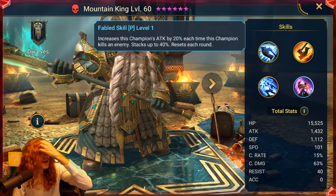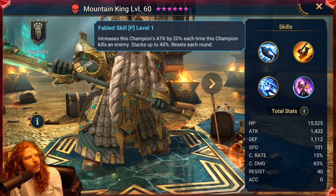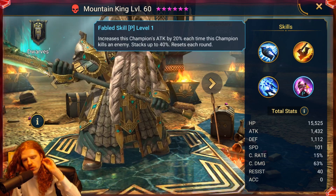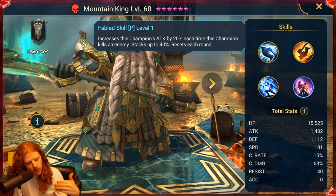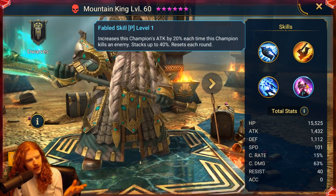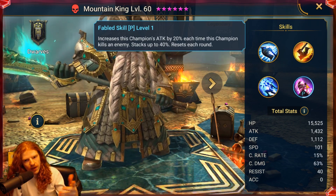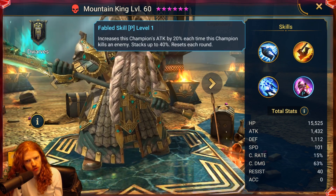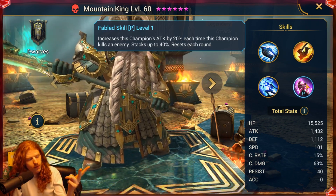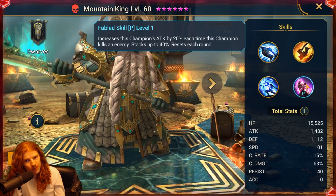Now look at the passive: increases this champion's attack by 20% each time this champion kills an enemy, stacks up to 40%, and resets each round. Meaning that if you do Dragon and you kill 2 enemies in the first round, you go into round 2 and it's back down. So this bonus is only effective when this guy kills 2 people per round, and by then, some of the remaining enemies are probably already dead.